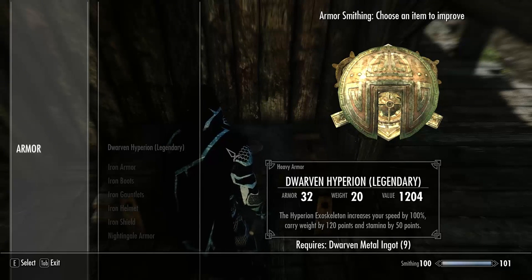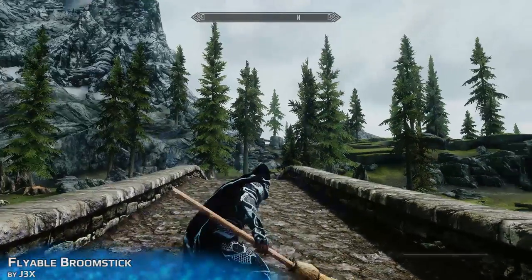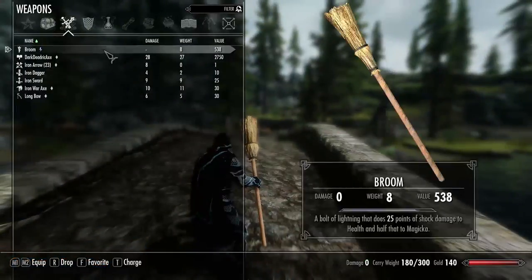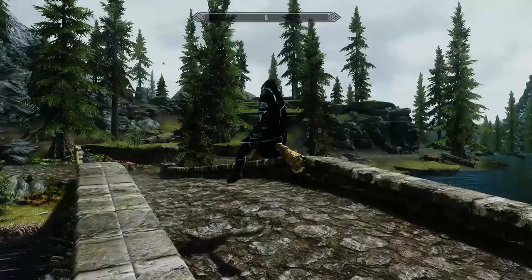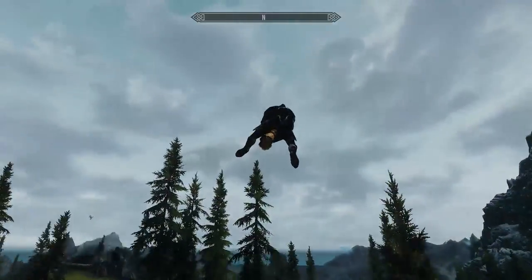The next mod is the Flyable Broomstick. This is a broom that you can find or craft, and it's pretty awesome. You can use it to shoot lightning bolts, or you can drop it and then ride it kind of like a horse, except it's flying.